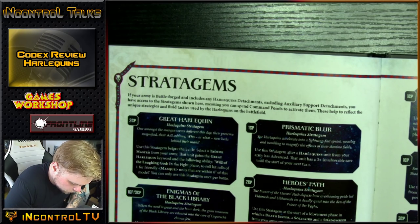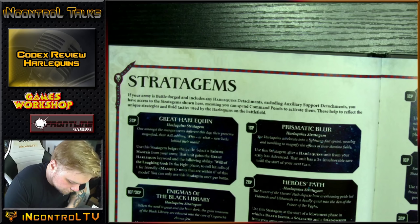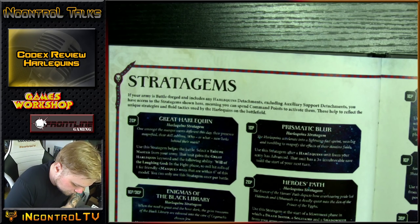Isha's Weeping — 1 command point: use at the end of any phase. Select a Harlequin's unit that suffered casualties during the phase. Improve that unit's invulnerable save by 1 to a maximum of 3+ until the end of the turn. So if you advance you can have a 3++, and if you lost anybody you can have a 3++. You just have to lose somebody and activate the stratagem.